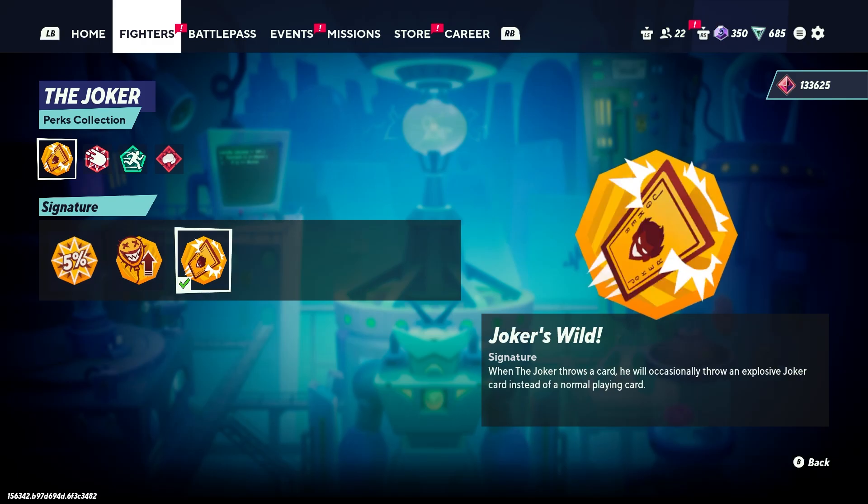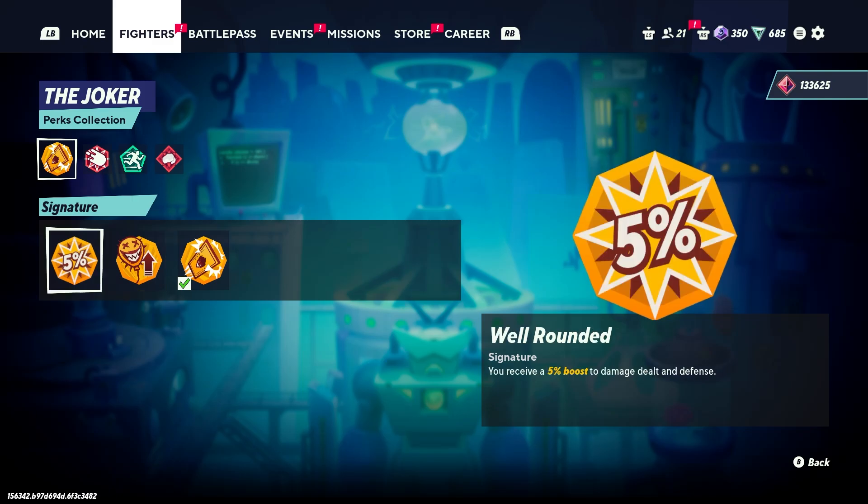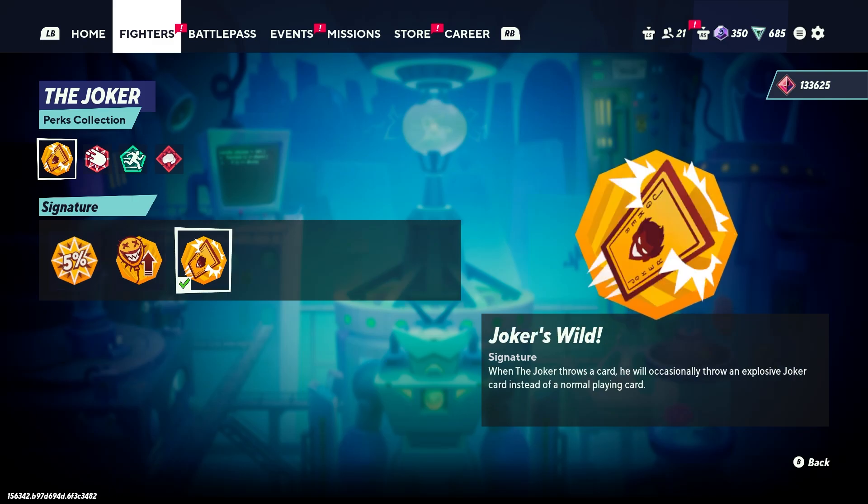Let's go into Joker's main perks. His main perk is honestly just a go-to no matter if you're playing ones or twos. Basically what this card does is at random you'll get a kill card, and when you get a kill card it does a lot of damage and knockback. You can't really control when you get it, but this is the one I would definitely go — the blue one. Don't even look at the other one; five percent is not as good as the kill one, so always go with the kill one.